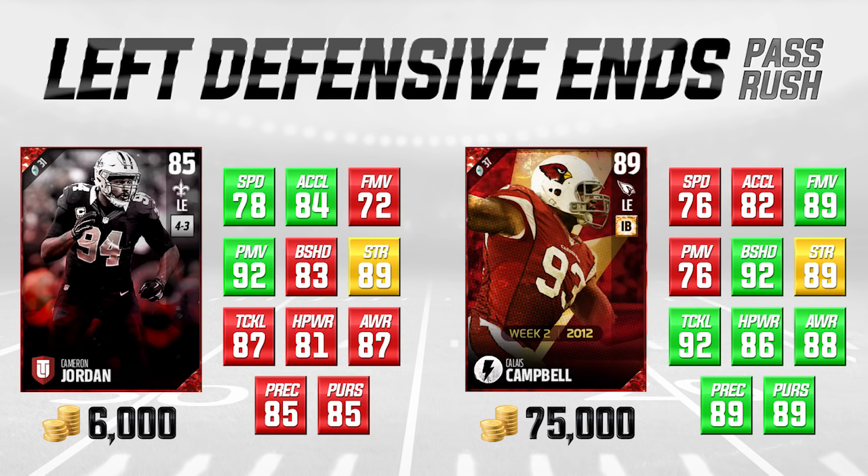When you're talking about pass rushing, you're looking for somebody with a good power move or finesse move, and good speed and acceleration. You also want tackling so the quarterback doesn't break free, though that's not all that common anyway. Block shed can be important — I've heard it's primarily important against the run rather than for pass rushing. Cameron Jordan at 6,000 coins versus 75,000 coins — I think he's a pretty darn good value.